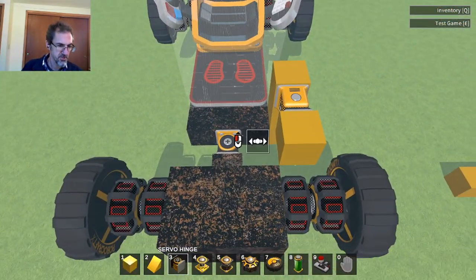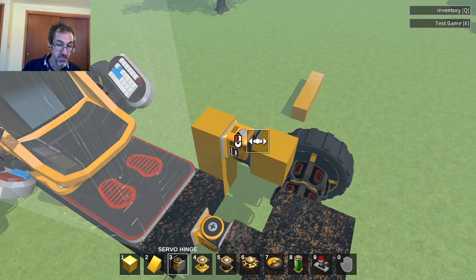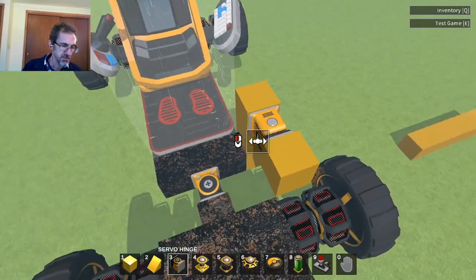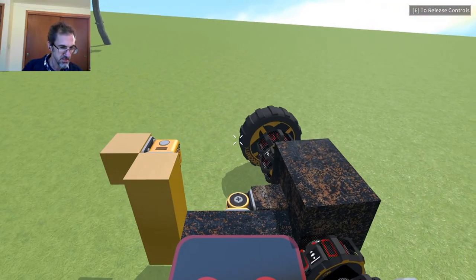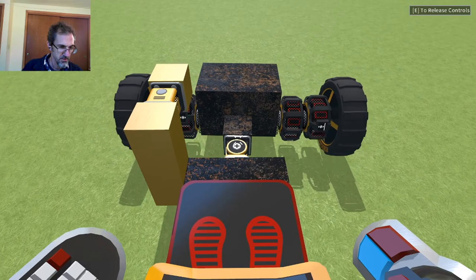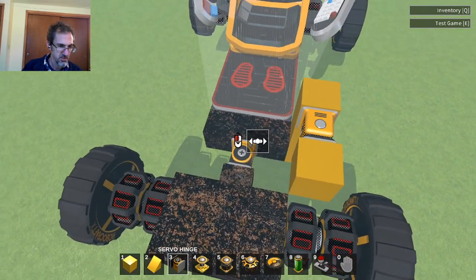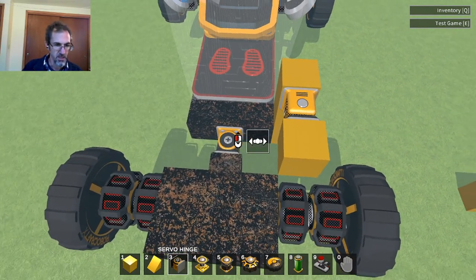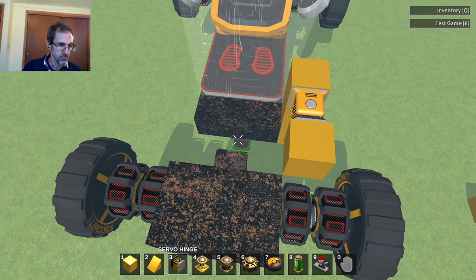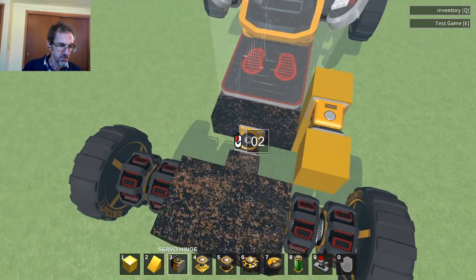If I've got a servo hinge placed like this with both set the same but one upside down, and I hit D, you can see they go in opposite directions. When you place your servo hinge, you want the black side facing up with the plus, not the silver. Use the scroll wheel on your mouse to rotate it into that position.